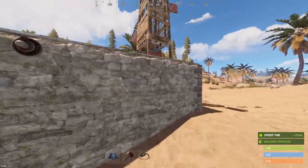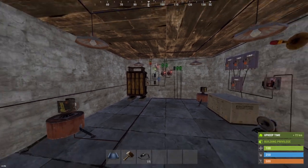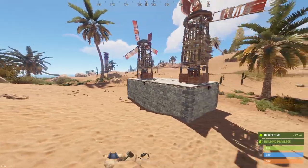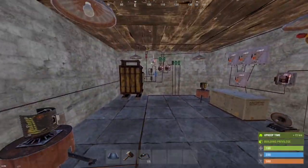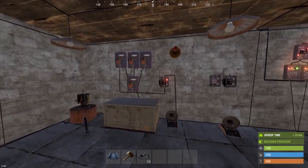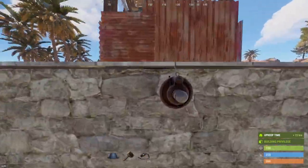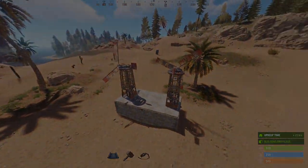Here I've set up just a simple security system using smart switches and smart alarms. If you'd like to see me do an actual base build with a smart security system, let me know in the comments below. That's the smart switch and smart alarm — if there's anything I missed, be sure to let me know in the comments. Anyways, have a great day.